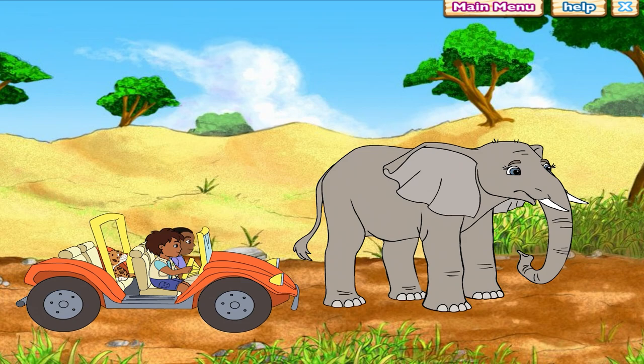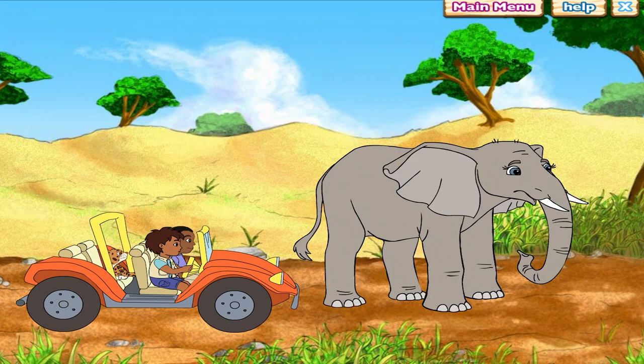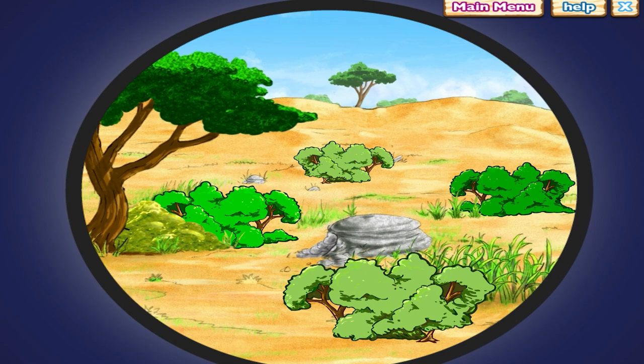Uh-oh. That sounds like lions. But where are they? I don't know — they could be anywhere. Oh, I'm scared of lions. Don't worry, Erin. We can get past the lions if we can figure out where they are. Aaron is afraid of lions. Help me spot the lions so we can get past them. Let's use the spotting scope to find them. Click on a spot to zoom in.